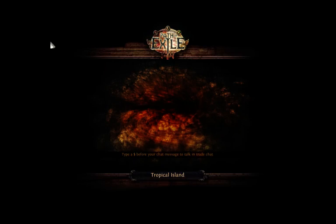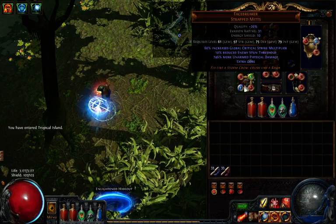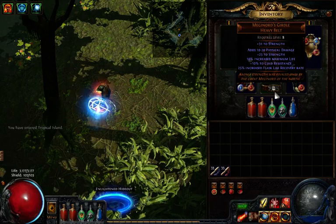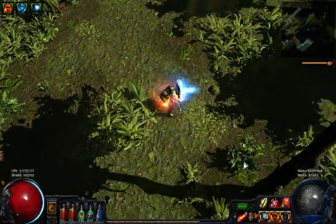Portals. It's a loading screen. Type a dollar sign in your chat message to talk in trade chat — but do not go to trade chat, it will drive you insane. I don't trade much. The only things I've traded for this league are the Face Breakers unique and this belt. The only reason I have this belt is because it adds flat physical damage, and on the unarmed build with Face Breakers you want lots of flat physical damage.